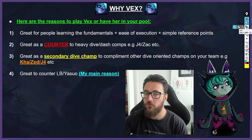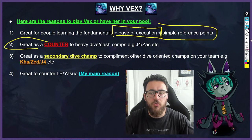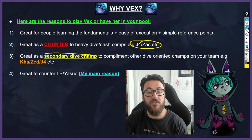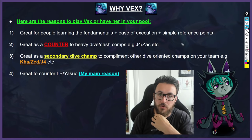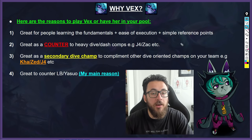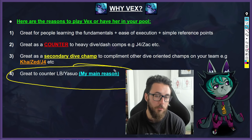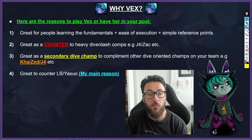Number one: great for people learning the fundamentals. If you're in gold and you want a very stock standard mage or battle-mage, it's great for learning the fundamentals, ease of execution, and simple reference points. Number two: great as a counter to dash-heavy dive-oriented champions like Jarvan and Zac. If you use your fear quite well, playing into champions like Rek'Sai can be very annoying for them. Great as a secondary dive champion to complement other dive-oriented champs on your team. And most importantly for me, great to counter champions like LeBlanc and Yasuo - I didn't have a reliable counter to LeBlanc in my pool, and a lot of high elo players are currently investing in Vex for this reason.